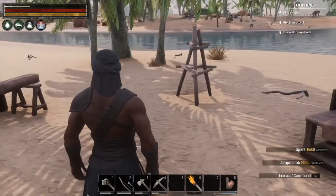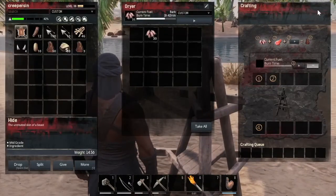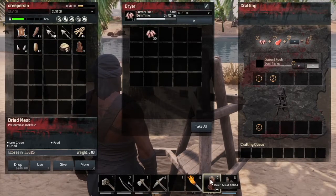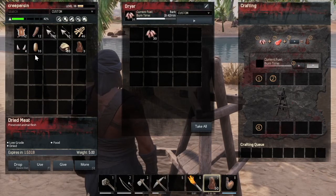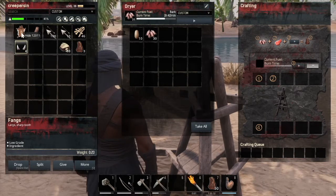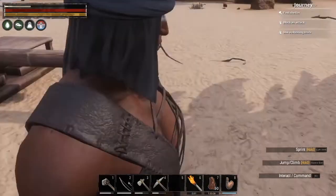Let me quickly see what I have here. I have all my jerky, water, arrows. I'm gonna leave my eggs here, I don't really need them. Let me go drop some crap off over here.